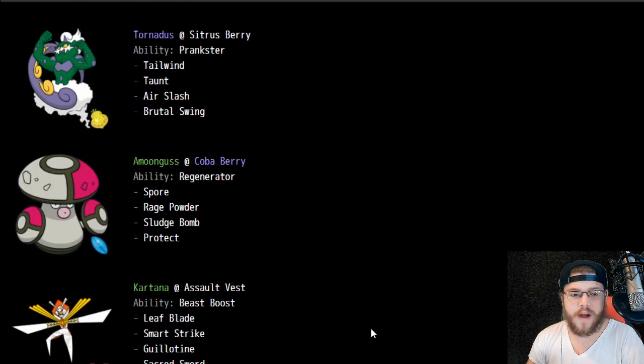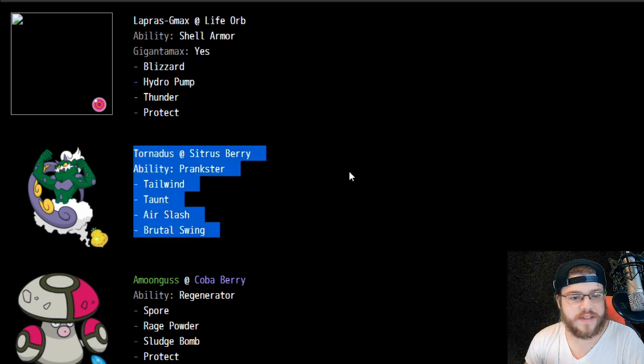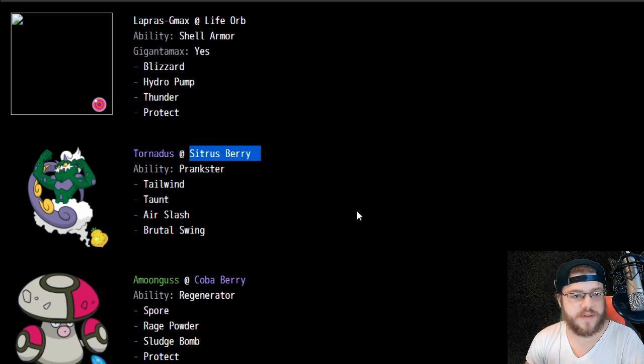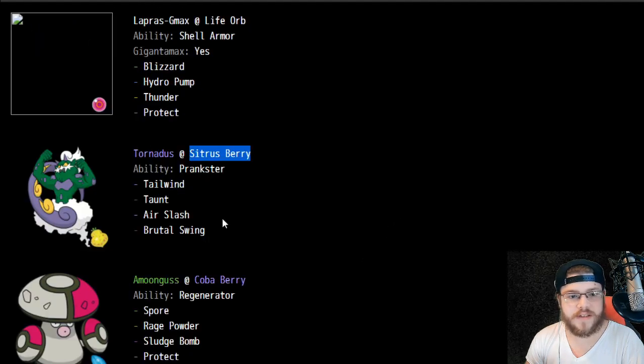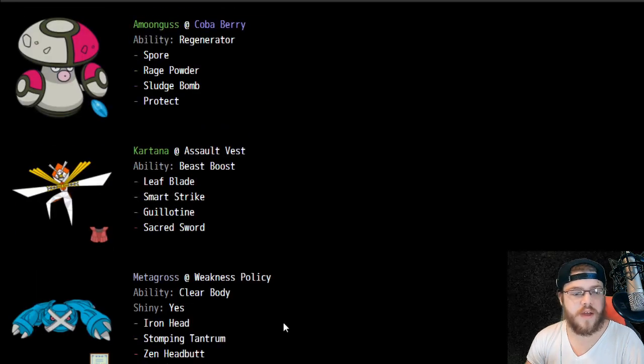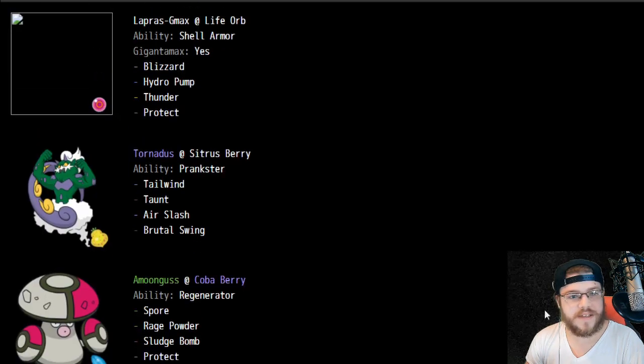Kartana Guillotine — wild. Normal Amoonguss, normal Tornadus going Sitrus Berry, no Sash. Tailwind, Taunt, Air Slash, Brutal Swing is pretty interesting — you can activate your own Metagross Weakness Policy with Brutal Swing. So that's a pretty cool thing he's got here.